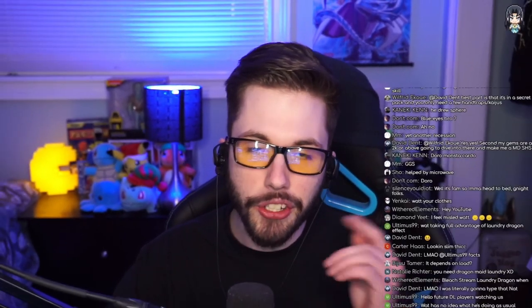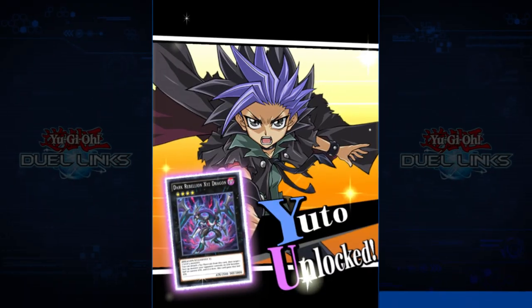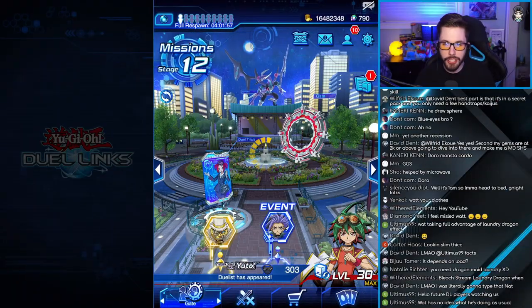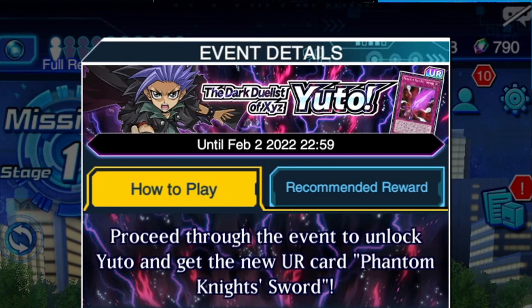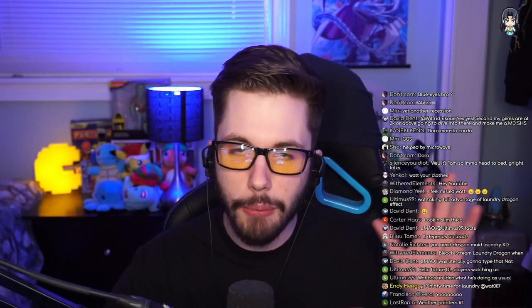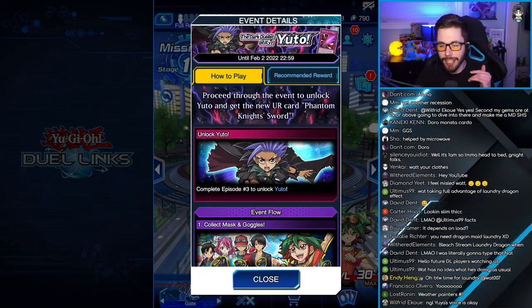What's up everybody, Watt007 here, live on my live stream right here, showcasing to everybody how to unlock Yuto in Yu-Gi-Oh! Duel Links. We're going to be teaching you guys how to unlock Yuto real quick in this game. He just came out. You can only unlock this character until February 2nd of 2022, but don't worry, Konami will release more events for Yuto later. So this guide will help you out when he comes back in Duel Links.